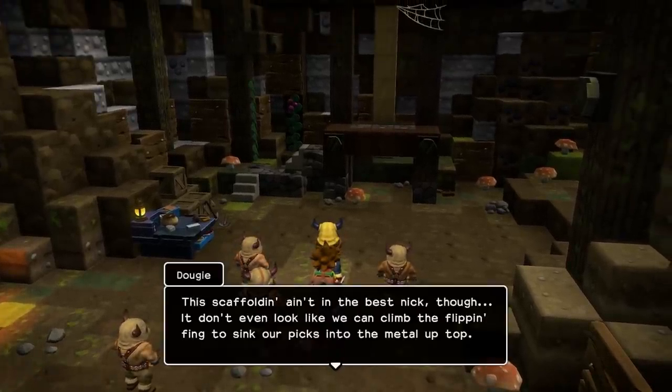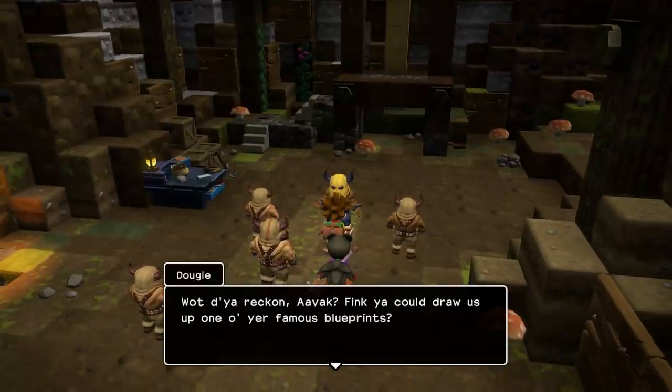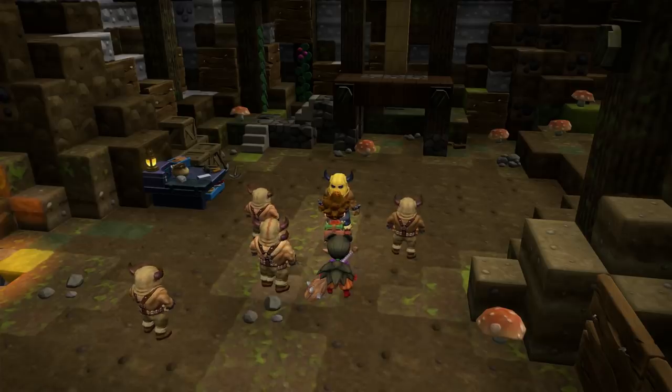The scaffolding ain't the best, Nick, though. I don't even look like we can climb the thing to sink our pecs into the metal up top. What do you reckon, Avak? Think you could draw us up one of your famous blueprints? Once that thing's repaired, I can send the lads up without having to worry about them falling off and breaking their necks. Or bruising their pecs.